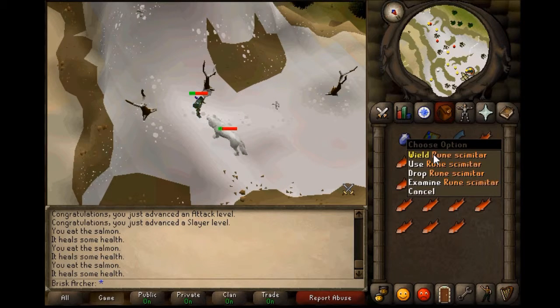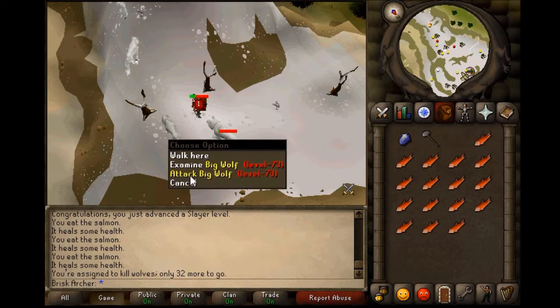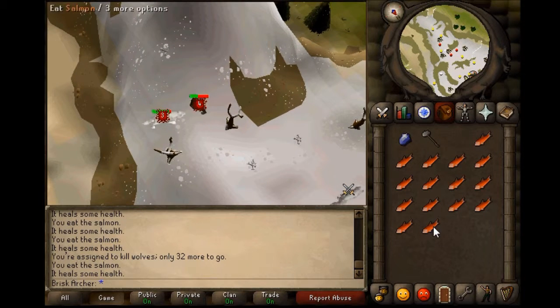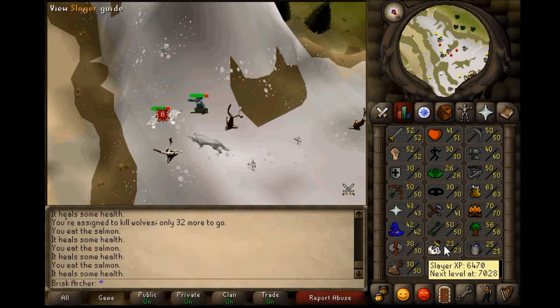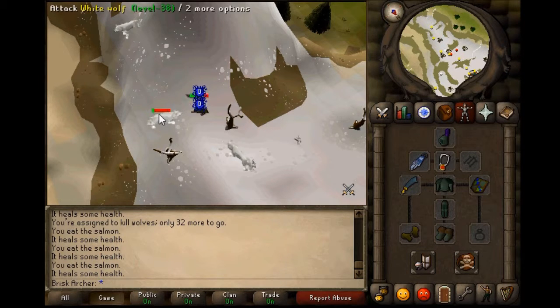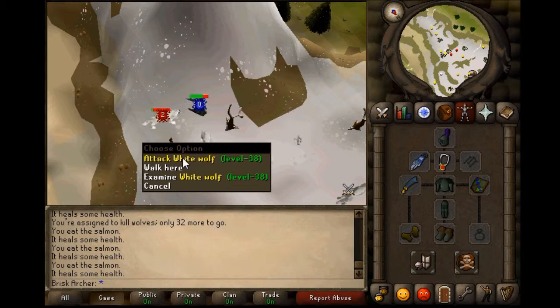I'm not expecting to use it the whole time, but the granite maul is definitely a fun weapon to use while you're slaying at a low level. It's not near as fast as the scimitar — however you pronounce it — it's definitely not as fast. That's why I'm using the scimitar. I have the granite maul with me for random specs and whatnot. The scimitar is a lot faster than the granite maul, so I find it dumb to train with the granite maul. It's just fun to throw on a spec now and then.